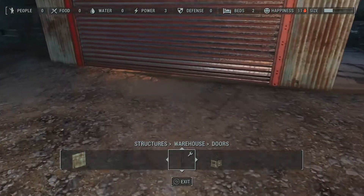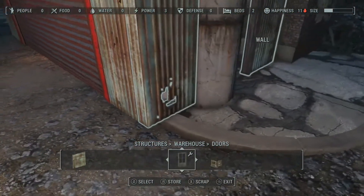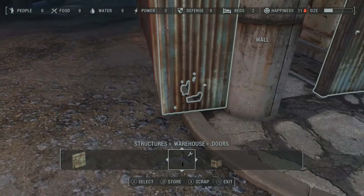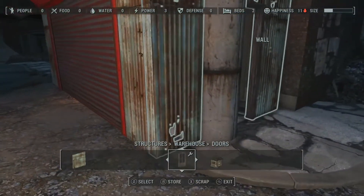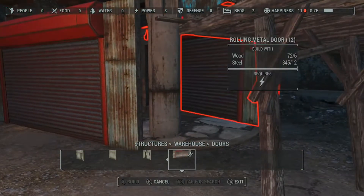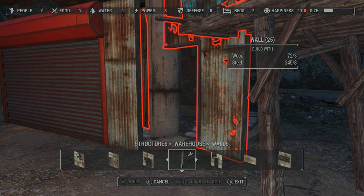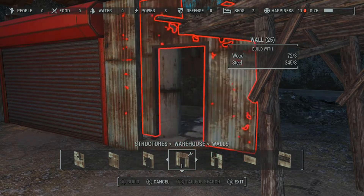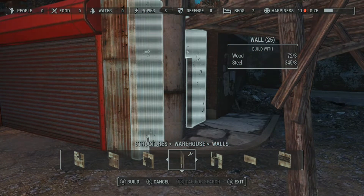And everything is lined up pretty nice. But the garage door is still a little bit above the ground — a little more than I like. So what we're going to do is take this wall out, then click on the garage door and let it drop down a little more. And now everything will be nice and tight. And even though it's down this low, we can still snap a wall on if we choose to.